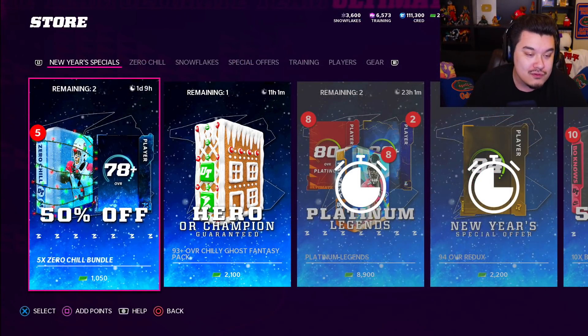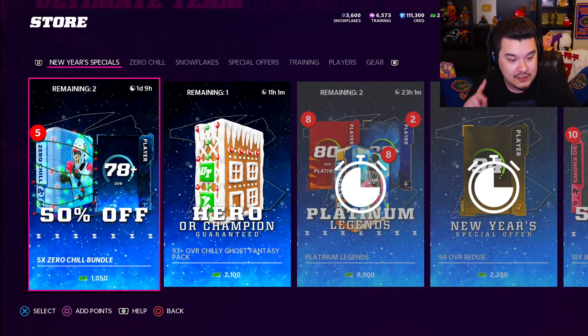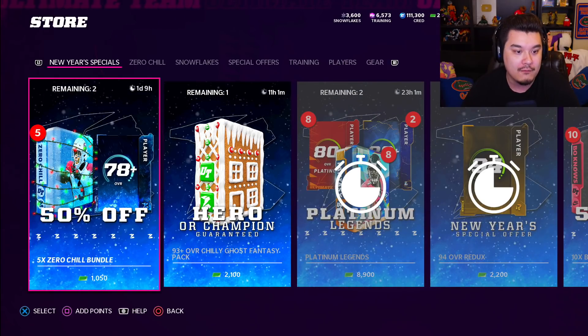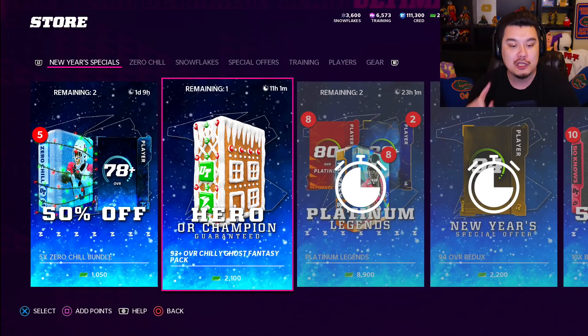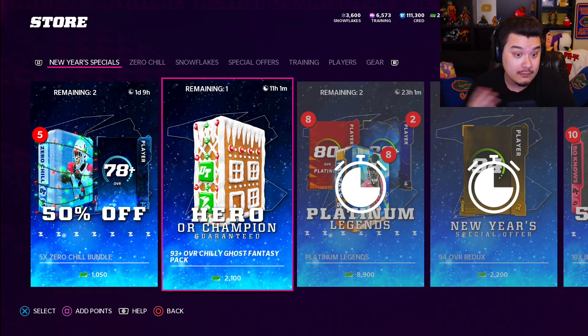Yo, what's up guys? Welcome back to another Madden video. We got a surprise from EA — some special offer packs out here for New Year's. We got some packs, actually we got some special offer packs. We're gonna check some of these out; it's probably gonna be a two-part video type of thing because not all of them are available right now. So these are the New Year's special packs. The ones available right now are the zero chill bundle for 50% off and the hero or champion ghost fantasy pack.